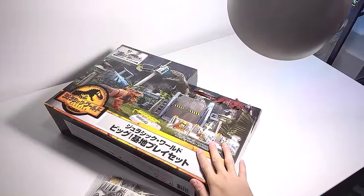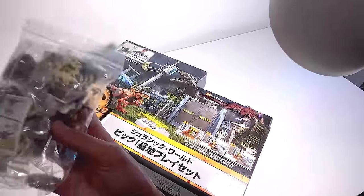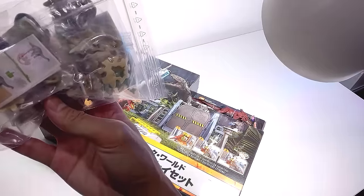Hey guys, I'm Zen and welcome back to the Basement Dino Dungeon. Check this out — right here on the floor I actually have a custom-made Jurassic World Dominion logo carpet. I think it's looking really really good. Today we will be reviewing two different sets: the first one is the Outpost Chaos playset, and we also have a bag of Kinder Joy mini dinosaur figurines. I'm super excited!